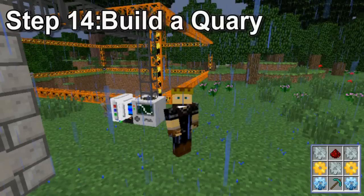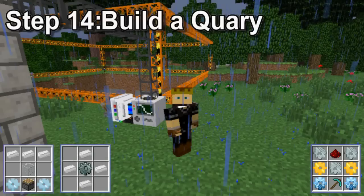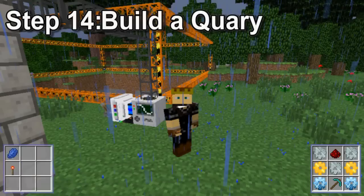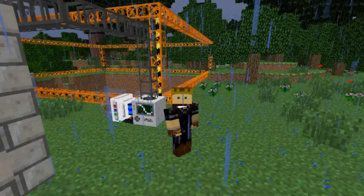You'll also need a lot of power, so I recommend an electrical engine built with three tin, one glass, one piston, and two tin gears. The gears are made by surrounding a stone gear with tin. This engine will need to be connected to your power with cables and activated with a lever. You can also mark out the size you want your quarry by placing four landmarks in a square, created by combining a redstone torch with a lapis. Finally, you'll need to bring stone pipes out the top to take all the blocks that are dug up from the quarry back into your house.